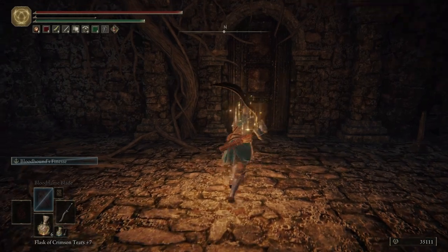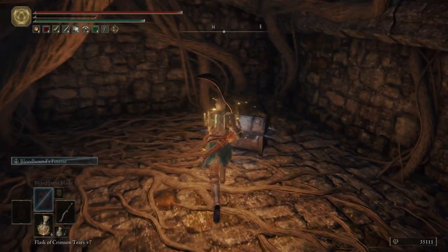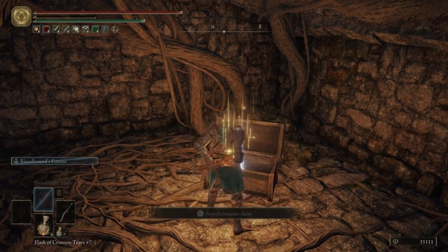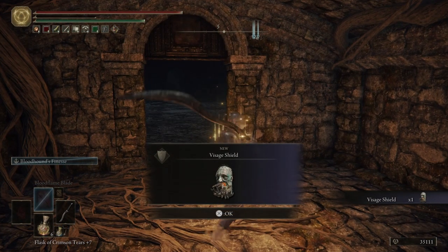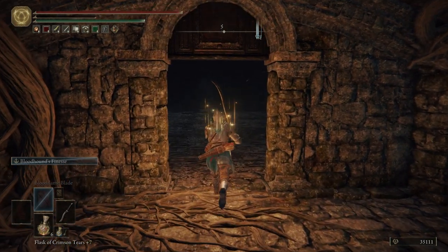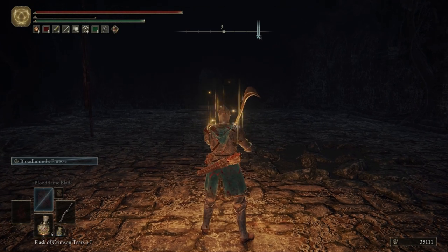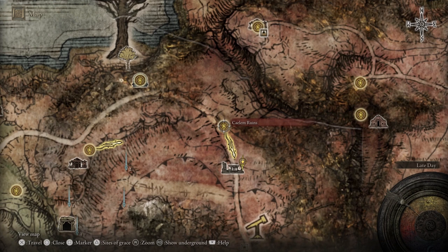Easy peasy, right? I'm lying — it should be easier than that, especially for everybody else, because they're not as bad at this as me. Right here we're going to get the Vested Shield. Really cool shield, super heavy, super big, but you can hold it and then spew out a bunch of flames in front of you. Super cool. I think — and don't quote me on this — it takes 44 strength to wield it. Let's go ahead and fast travel back to the grace so we can refill everything and then continue on our way.